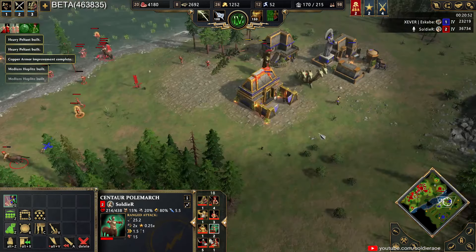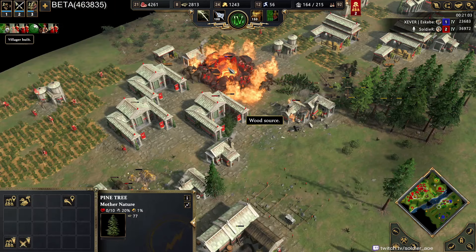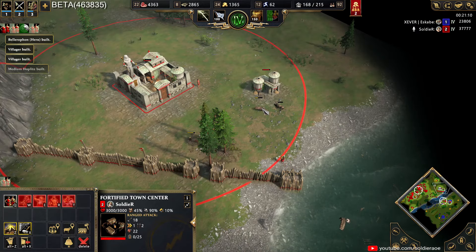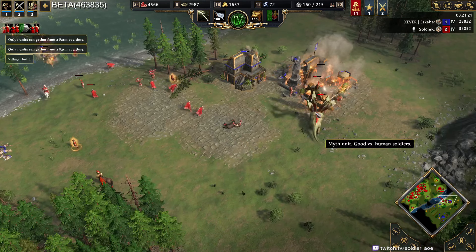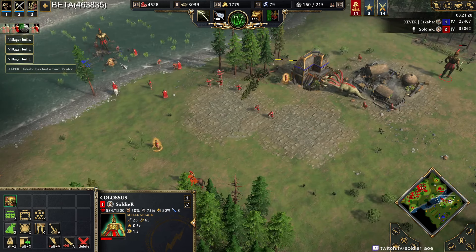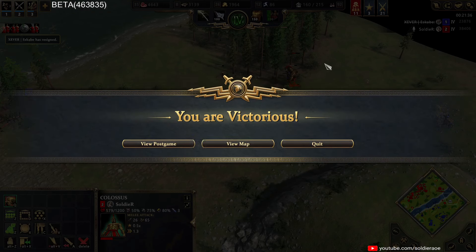I didn't even know he was — oh my god. I'm losing so many units right now, I need this Colossus here. Please kill that. We took it out but we have a lot of potential villager deaths — he's pushing at the same time, TC is down. The Colossus can heal up by eating trees and gold mines — and we got the GG! Eat that tree, boy.